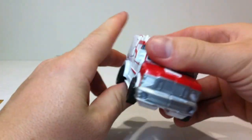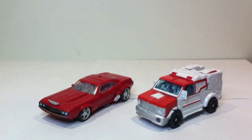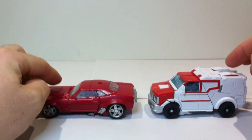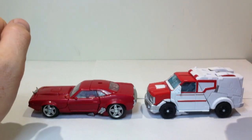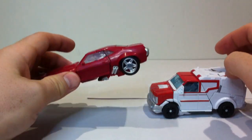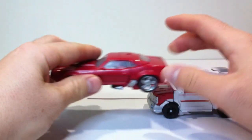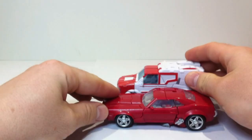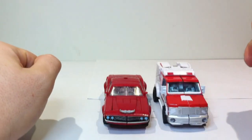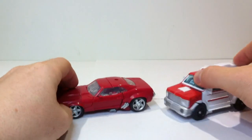We'll have a quick look at a size comparison. Here's Ratchet with Cliffjumper from the same series — that being the Robots in Disguise, not the first edition. They're roughly the same sort of size. An ambulance in real life would be slightly bigger than a muscle car, so he is a little bit taller and about the same width.